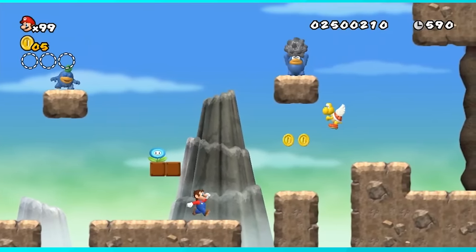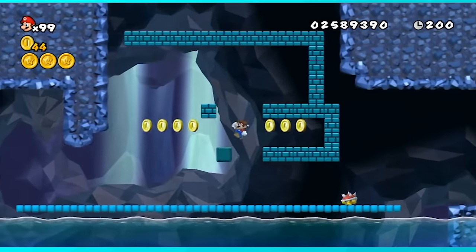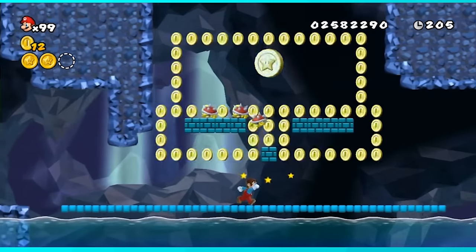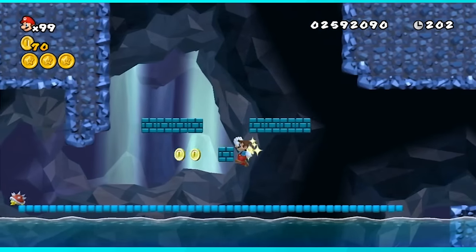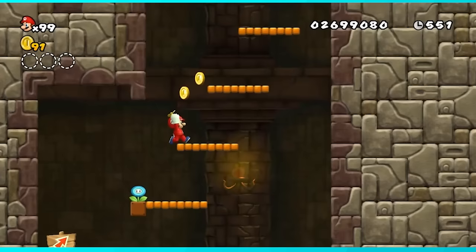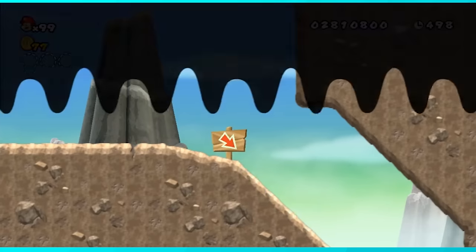On to 6-1 from World 6 — there's a challenging P-Switch section but besides that no problem. 6-2 was a breeze until the third star coin. The star coin itself wasn't the problem — it was the coins surrounding it. I tried for probably 15 minutes and always missed a few, but then I decided to try with a running start, and that made a subtle enough difference. After a few tries I managed to barely grab all the coins. 6-3 had some annoying piranha plants but getting all the coins was simple. 6-4 was possible and a fun level to run through. 6-mid-castle had very few coins to grab.